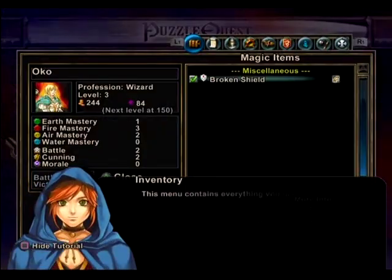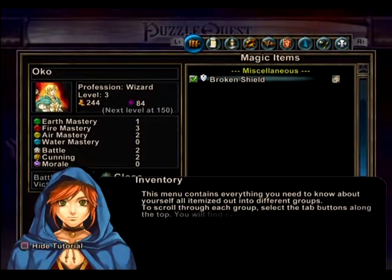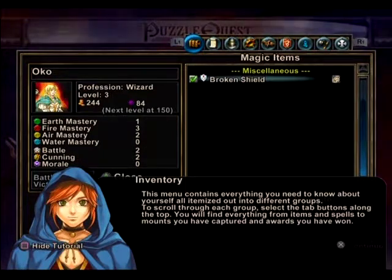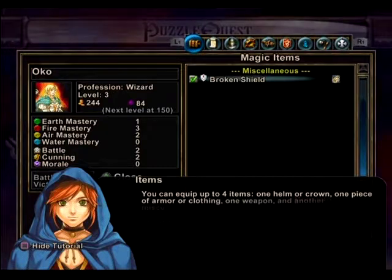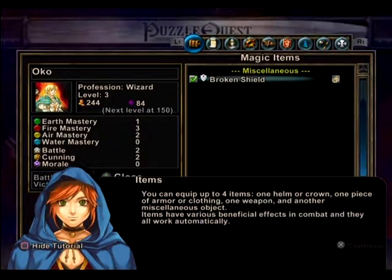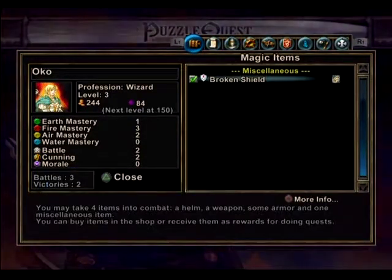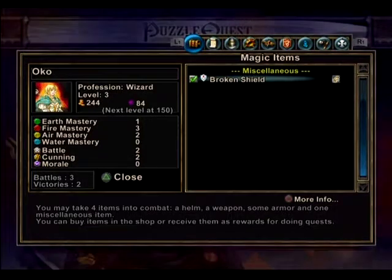Inventory. It contains everything you need to know about yourself and itemizes out into two different groups. Go through each group, select the tab buttons along the top. That's spells and mounts. Up to four items: one helm, one crown, one piece of armor, one clothing. That's a very special weapon — I don't know how it works automatically. I have a broken shield. That's all I got.